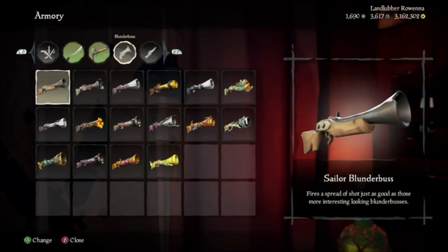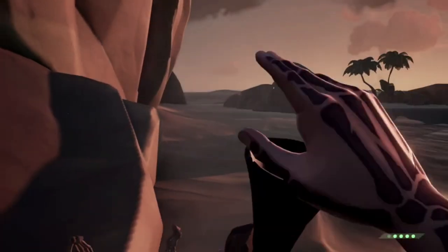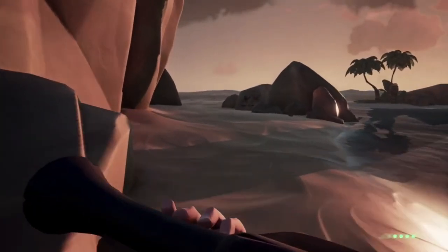Let's say you like to get up close and personal, but you still want that firepower. Well, the Blunderbuss is for you. Up close, the Blunderbuss will provide you with a little bit of knockback, and if you get close enough, you can take a player down in one shot.